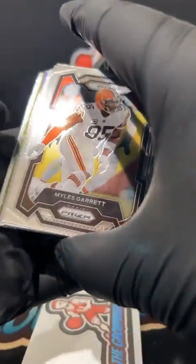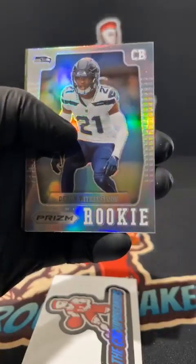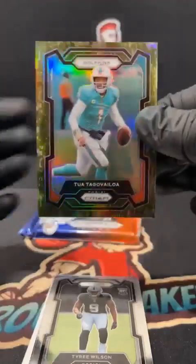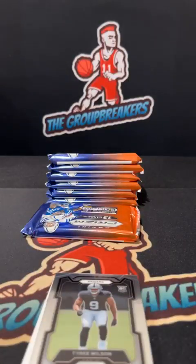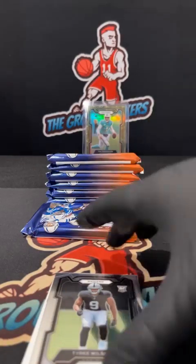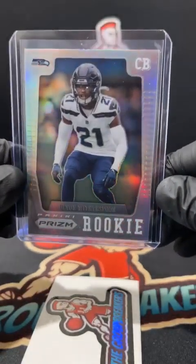I think we got a camo coming up here — good luck. Got a flashback silver of Witherspoon, and for the Dolphins a nice Tua from that final filler — numbered 12 of 15, nice hit for Miami, going out to Matthew. Two on the camo: Tyree Wilson and backside Cedric Tillman. Witherspoon on the flashback.